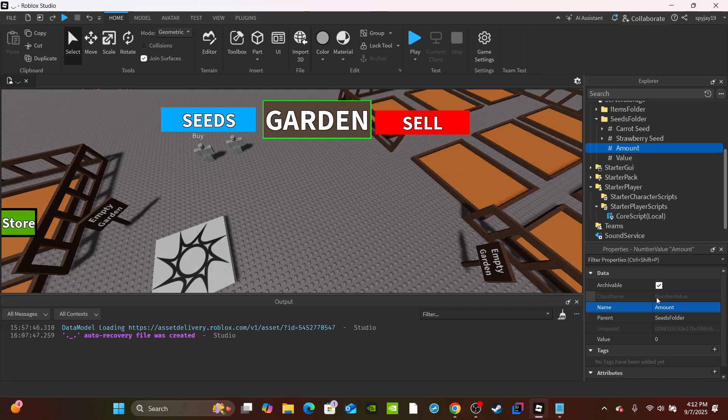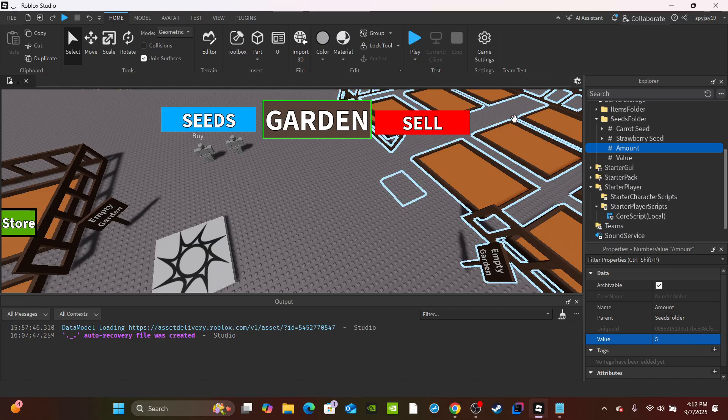Rename one of them to 'Amount'. This value serves two purposes: first, it's the default amount when a new server starts; second, it's the value we'll use to keep track of how many seeds are available for that specific plant. By default I'm going to set mine to five. You can set the amount for each individual crop differently — they don't have to be the same.